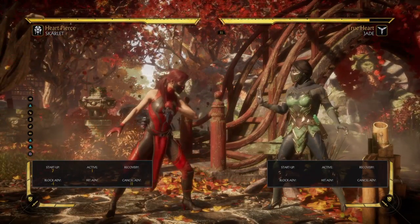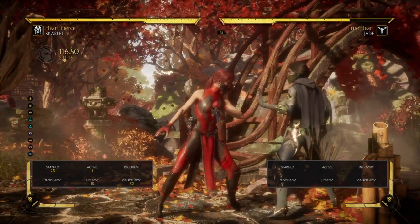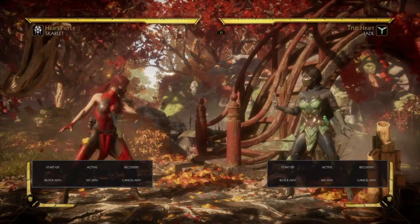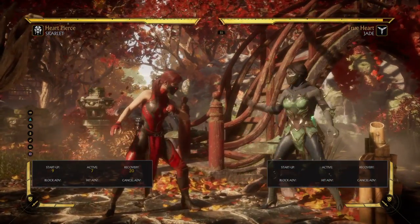We need to find more options. This one doesn't work — they're going to block. There we go — this is 23, so we only have one option here with this one.